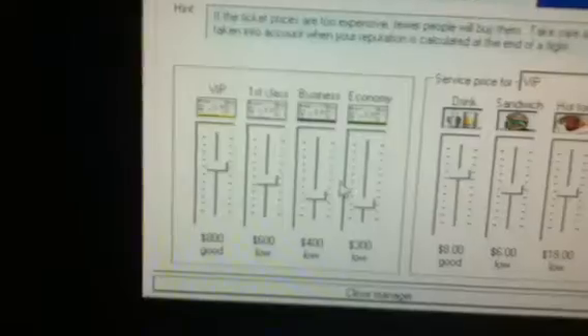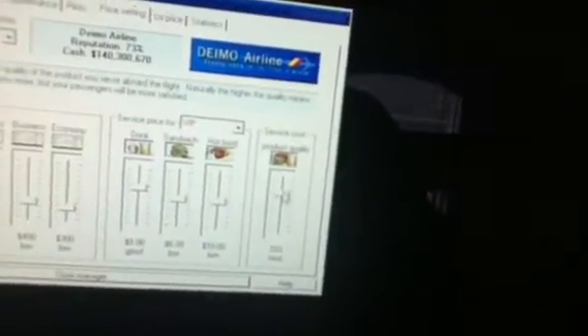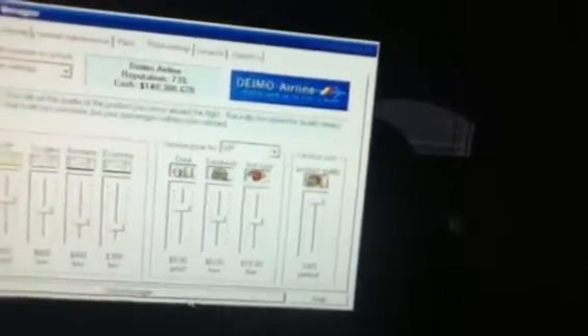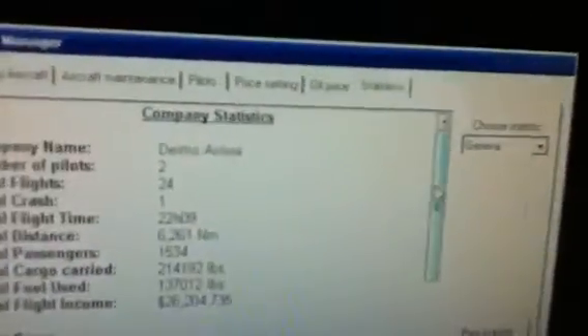Price — always the price. The VIP is $800, $600, $400, $300. Drinks are $8, sandwiches $6, hot food $18. Products quality is 20% — that's kind of bad. Let's move service cost up a bit to 100%. Then oil prices and static prices and all that.